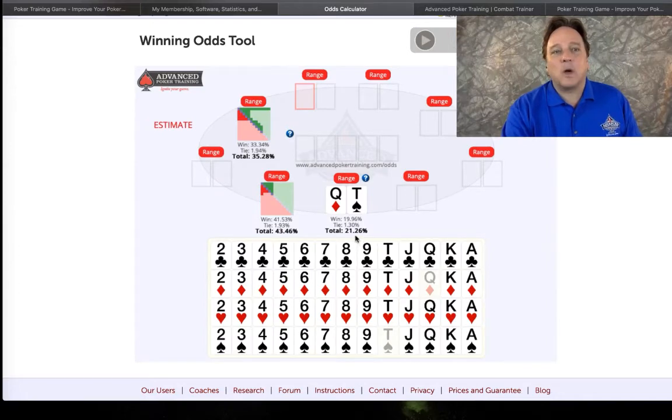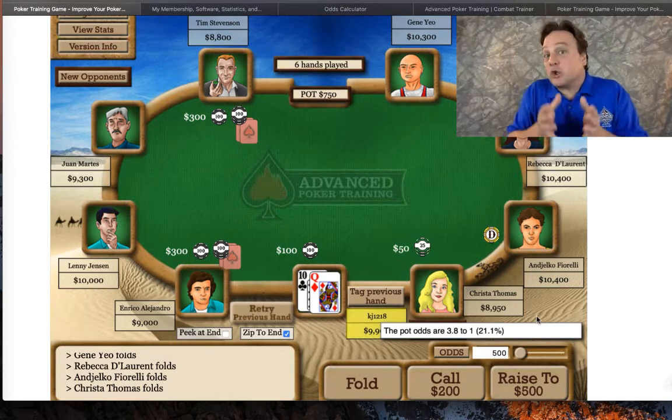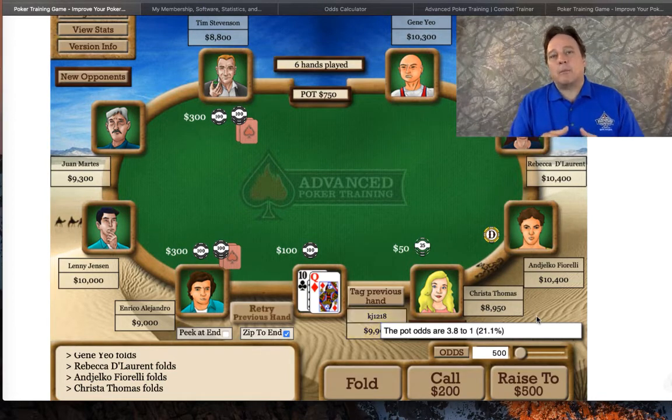I put in my hand and I can see I have 21% equity. So if it's a math decision, we go back to it, look at our odds, and it's right on the money — this is a plus EV play.